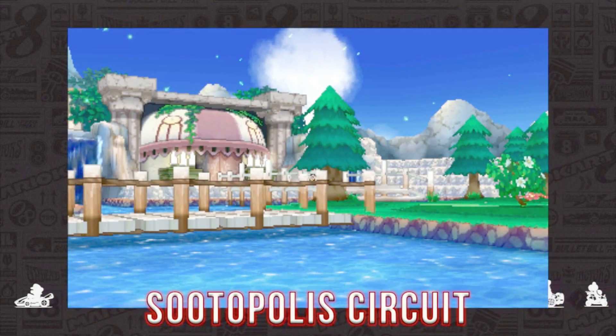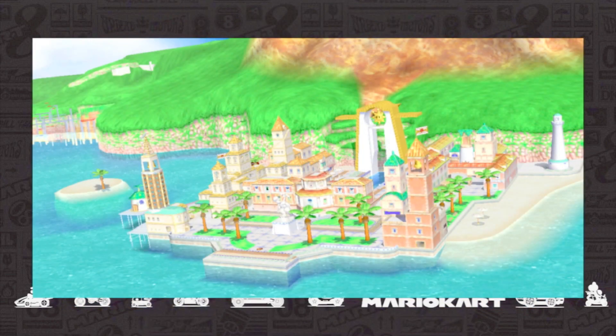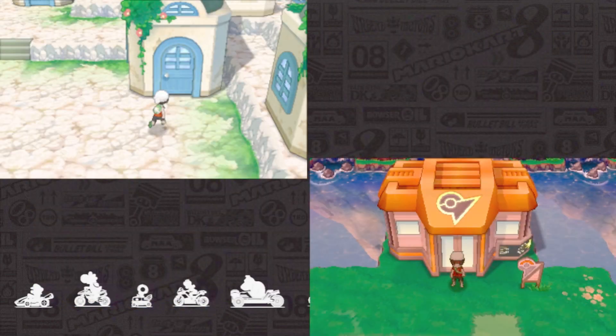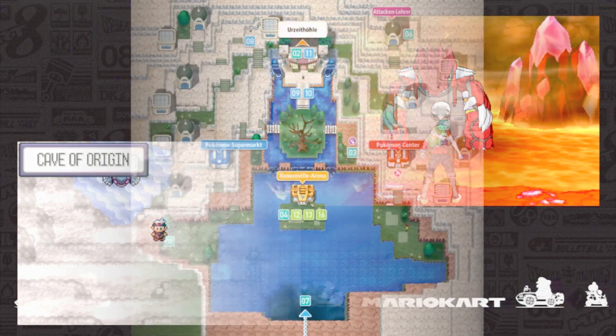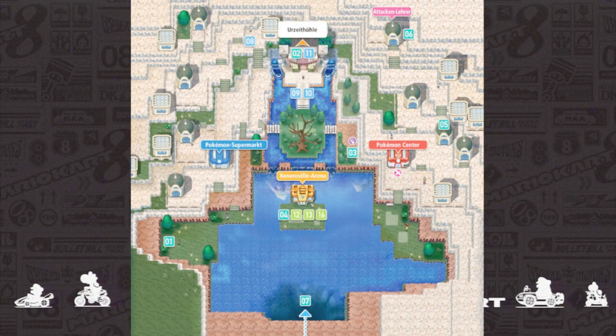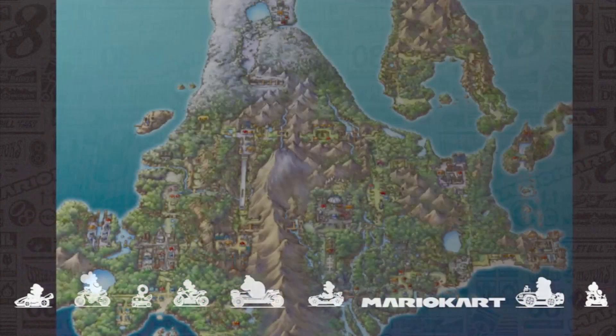Lastly for Gen 3, I think Sootopolis Circuit would be the perfect cap. The city is smack in the middle of a huge crater, which would make for an almost Delfino feel as you dart around dwellings, skip across the water in front of the gym, and maybe even delve into the Cave of Origin a little to get a peek at Groudon and Kyogre. This would be a charming little loop taking in all the Hoenn flavor, but there are plenty more options from Ruby and Sapphire, so let me know your ideas down below.